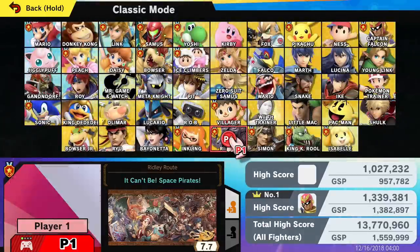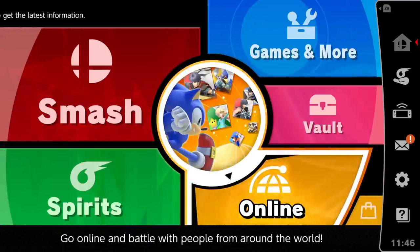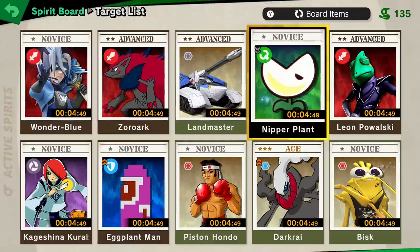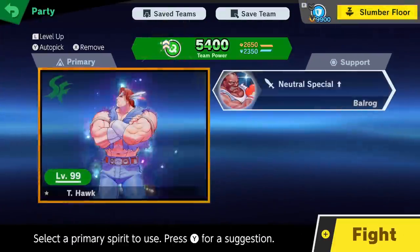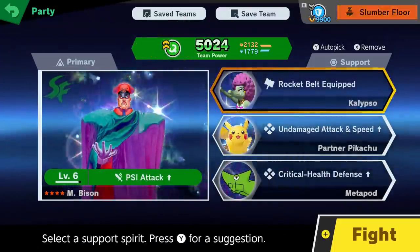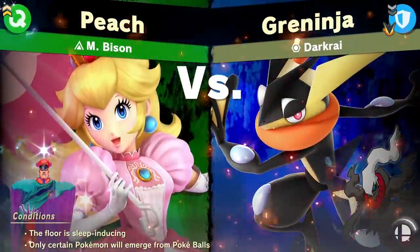Alright, we've done Classic Mode with Ridley now. We need to bring him online - I want to see what he's like online. I could also gather some spirits. Actually, let's gather some spirits with him first using the spirit board. Piston Hondo - it was Honda in America initially. Slumber floor? Oh I go to sleep. M. Bison is a four star with Rocket Belt equipped. I don't think this is a good choice, but let's just do it anyway.